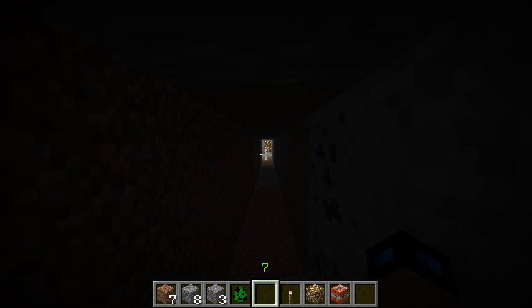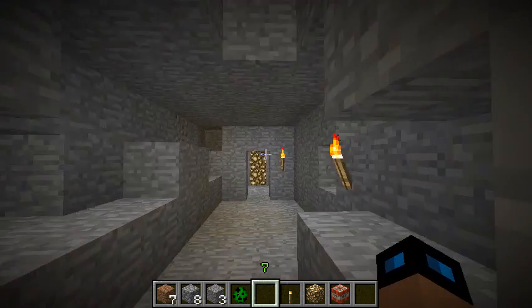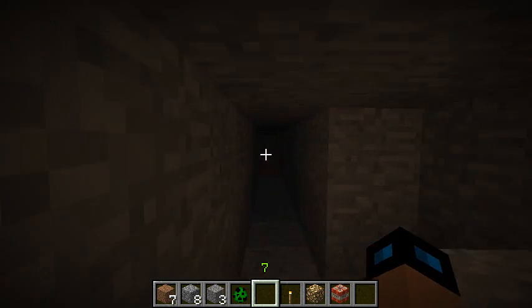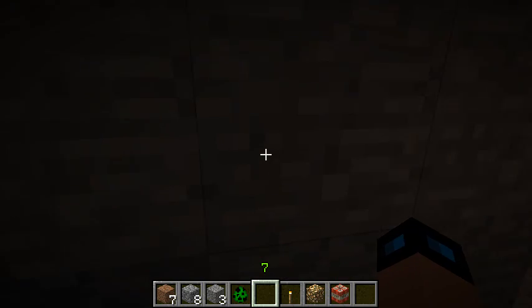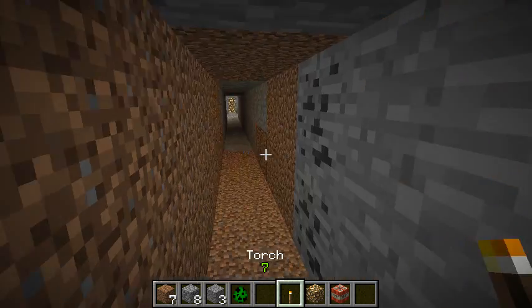I'm going to show you guys the Dynamic Lights mod for Minecraft. What it pretty much does is it allows you to have a torch in your inventory, switch over to it, and it'll give you light.